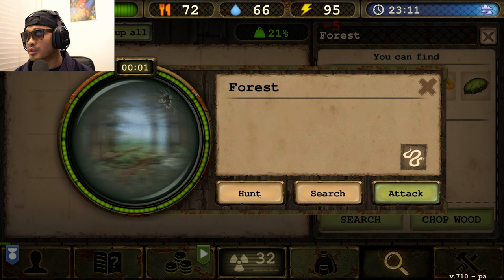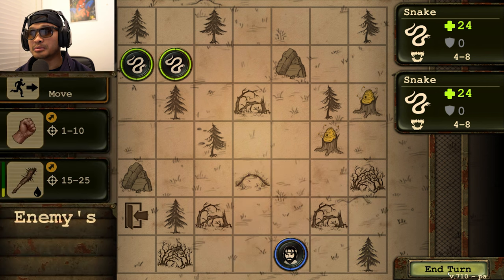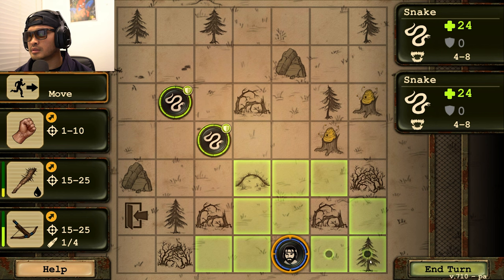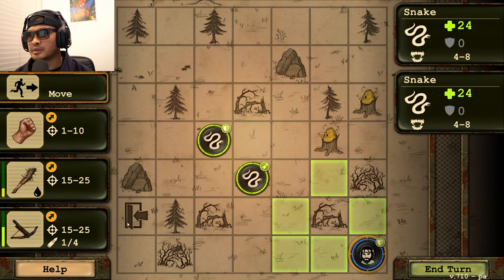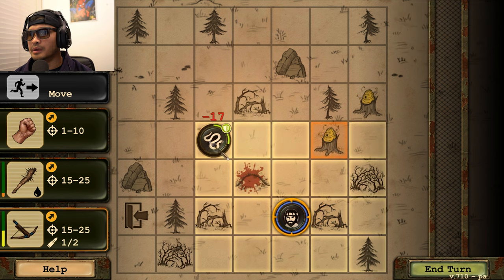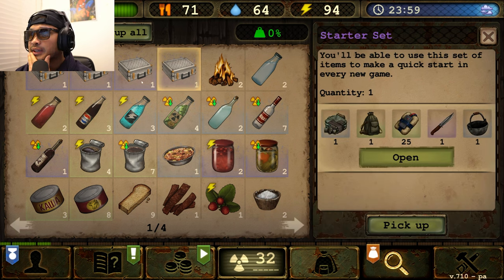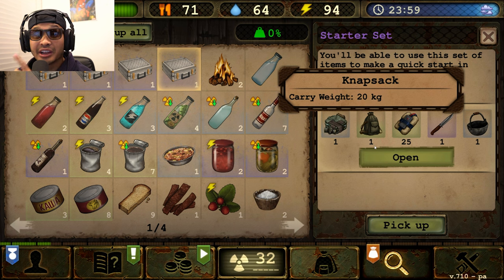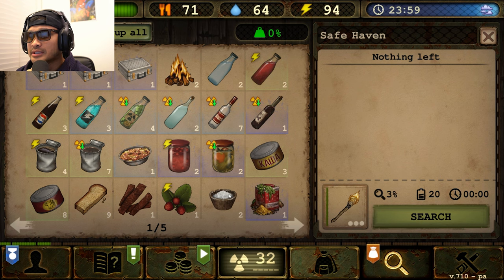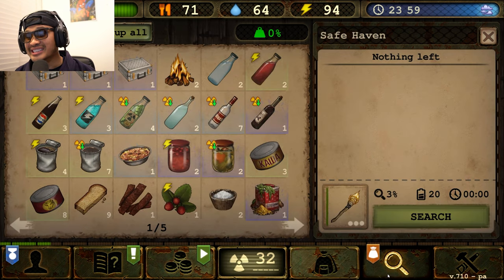Let's keep searching for more snakes. I'll end my turn and let them come to us. There we go — easy peasy, we're done with that. I'm thinking of opening up one of my starter sets because I want to get the knapsack so I can carry more items. That seems like a good idea, so I'm going to open that and get the knapsack. Let's carry our things and head south.